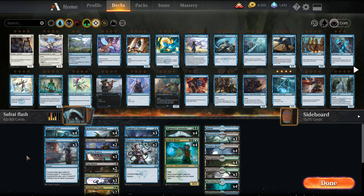Welcome back, I'm MTG Joe, and we're going to be wrapping up our budget build series on the blue-green Simic Flash deck. This is the final in our build series — this is the fully budget maxed out version.